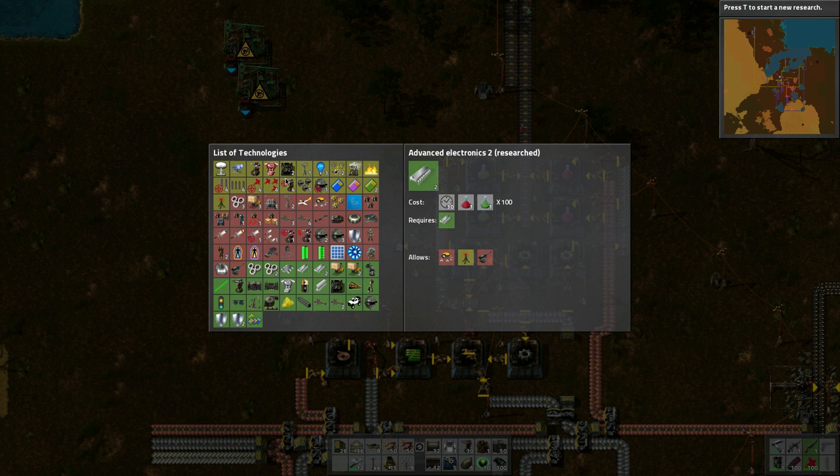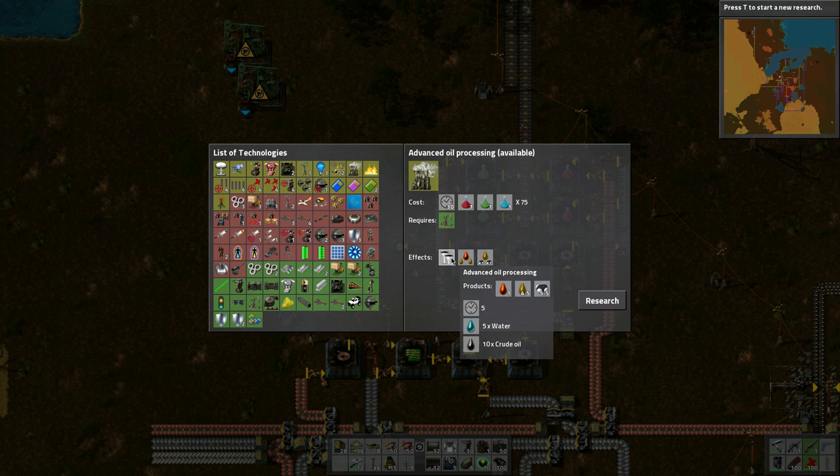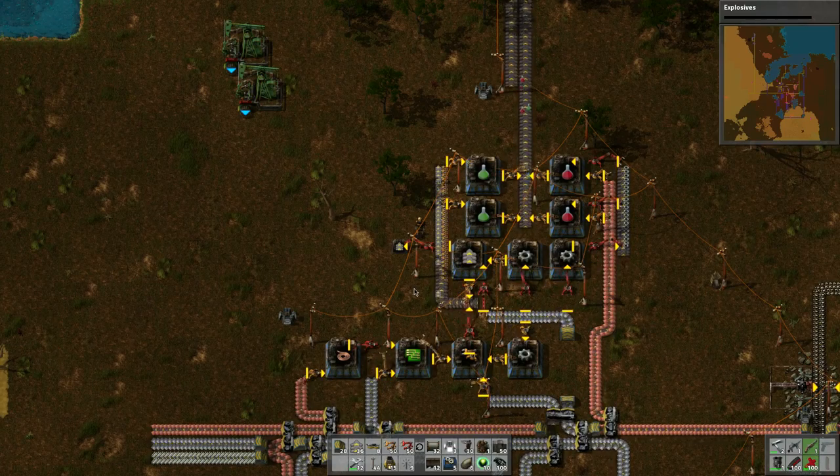That's done too — it's going through really quickly. Advanced oil processing is done. We can crack things, so maybe we'll do the cracking. Let's see — it takes blue science packs. Let's do explosives — yeah, okay.